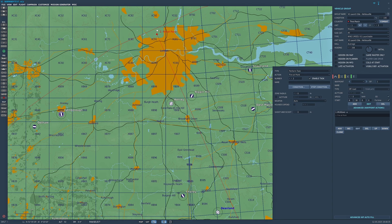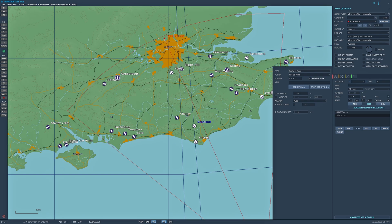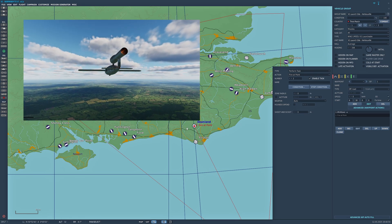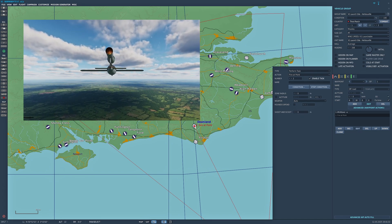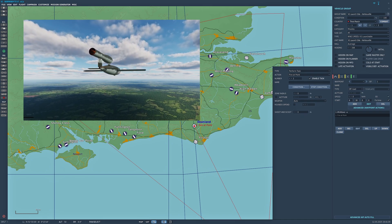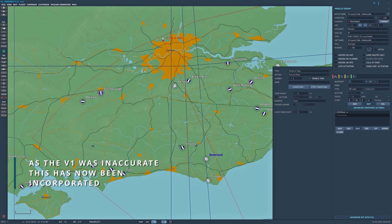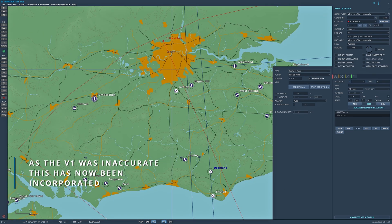The closer to its maximum range the better. If the target is exceedingly short of its maximum range — for example, firing at Deanland — what will happen due to coding limitations is the missile will launch to that fire at point and then circle until it runs out of fuel and drops. So the longer the distance, the better the chance that won't happen. I'd suggest moving it to almost its maximum range so you get a straight-in drop.